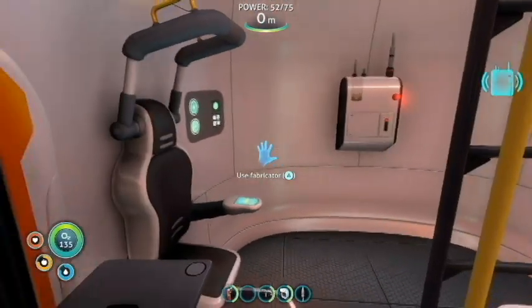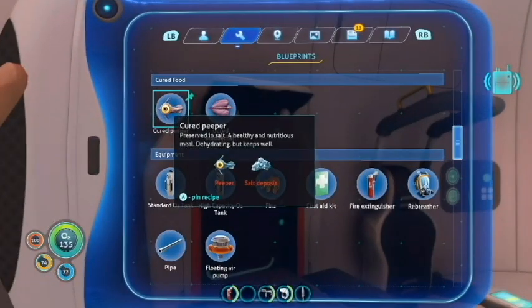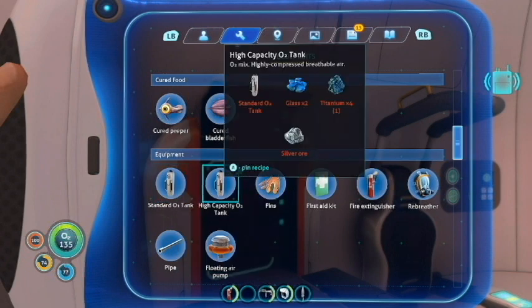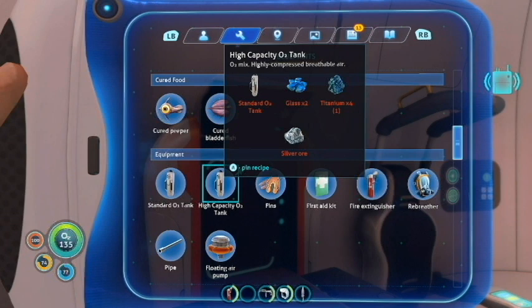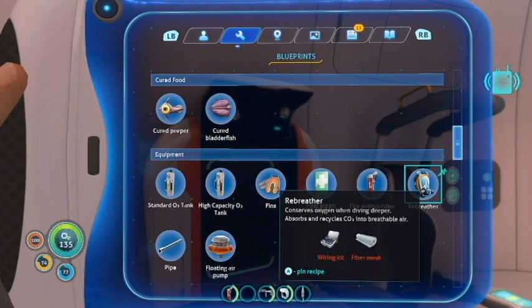We'll get to that message in just a second. So I found something neat - I did make the high capacity O2 tank, so now we have more oxygen, which will be so nice. We're gonna make a rebreather and while we're doing that I want to try to find the sea glide blueprints. After that I want us to try to make a sea moth, which is kind of like our little ship that we can build - it makes it easier to travel around.